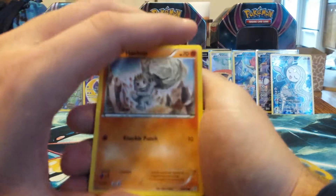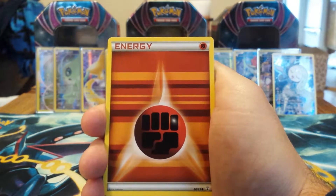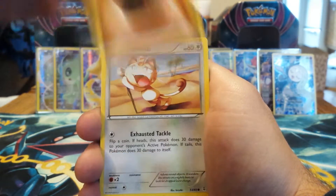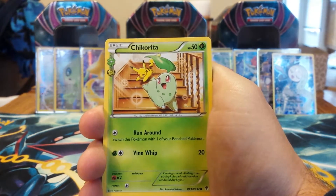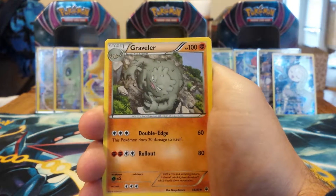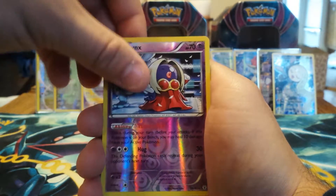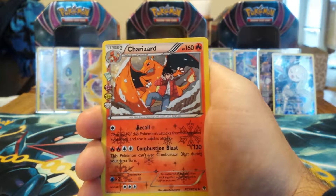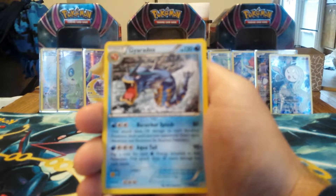Alrighty, and the second pack. This pack starts with the Machop, Fighting Energy, Meowth, Magmar, Chikorita, Revitalizer, Graveler, Jynx Reverse which is a rare. Charizard from the Radiant Collection — probably one of the best Radiant Collection-looking arts. And a Gyarados, non-holo rare.